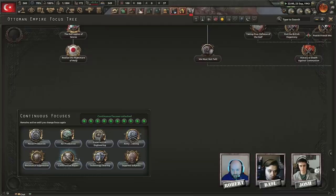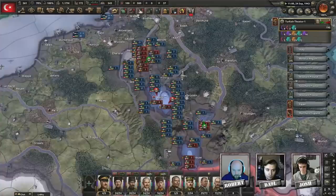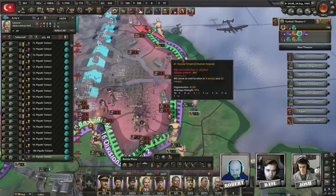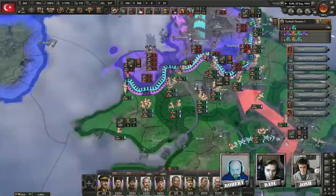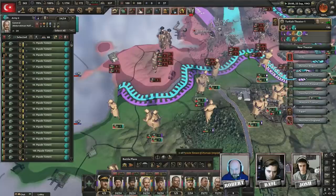We're looking at 45 divisions, maybe a bit more. Britain's at 1.61 million casualties — wow, that's a pretty good one. Once this pocket falls they're going to be a lot worse off.